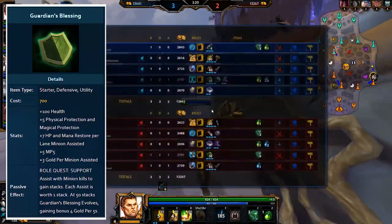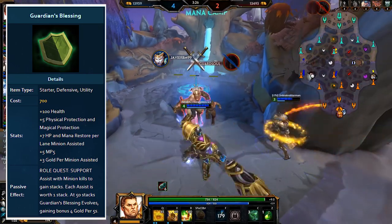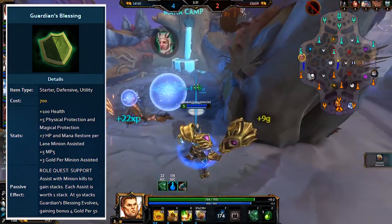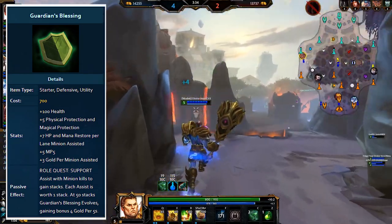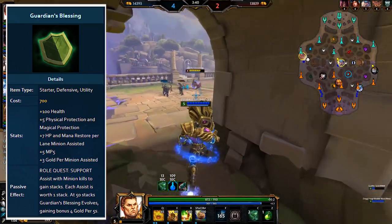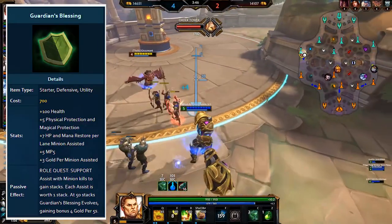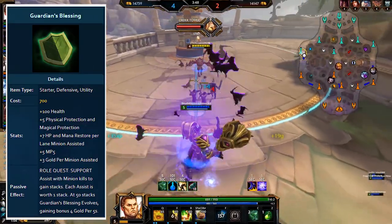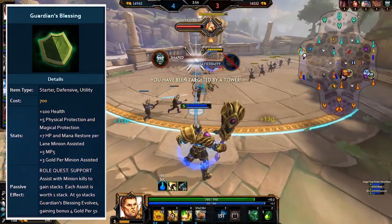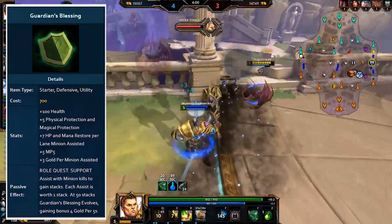Guardian's Blessing is aimed at mostly tanky and supportive gods. It provides health, protections, mana regen, and the main feature: regen and extra gold on minion assists — specifically assists, not last hits. To evolve, you need 50 lane minion assists, and the item gains 4 extra GP5 (gold per 5 seconds). This gives you extra gold generation and regen for the trade-off of avoiding last hitting minions early on. It's nearly necessary in the support role in conquest and is good for any god that wants to assist teammates.